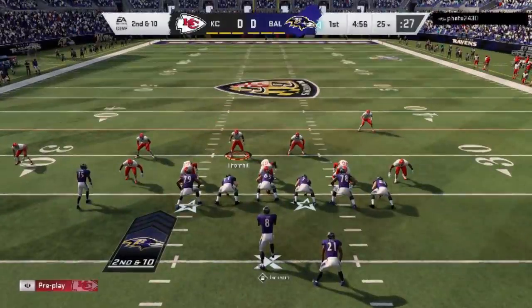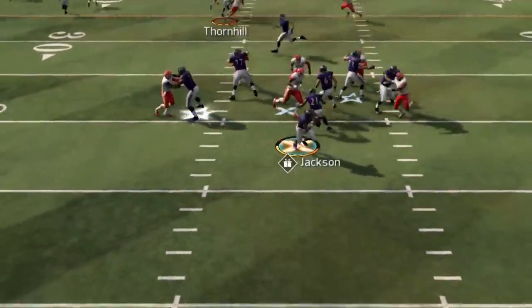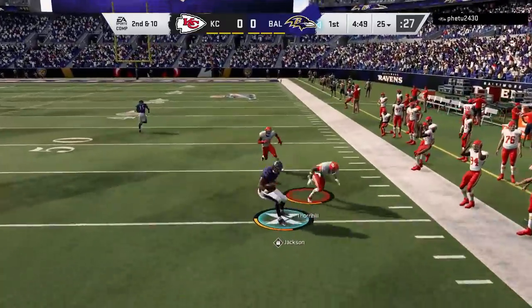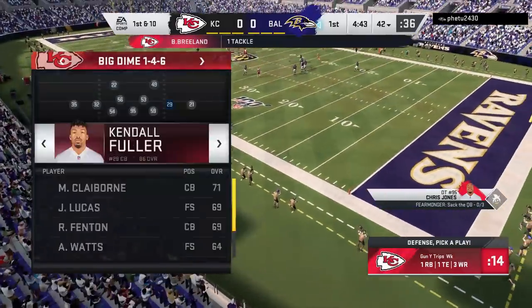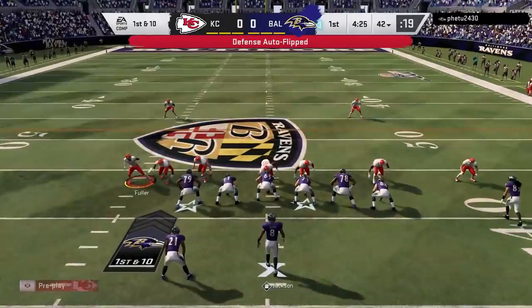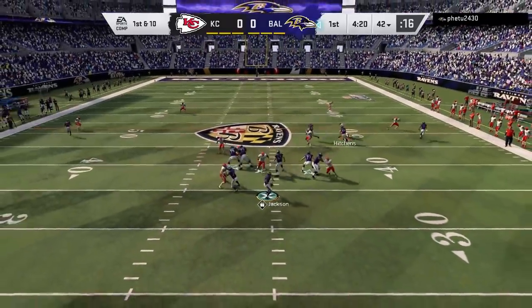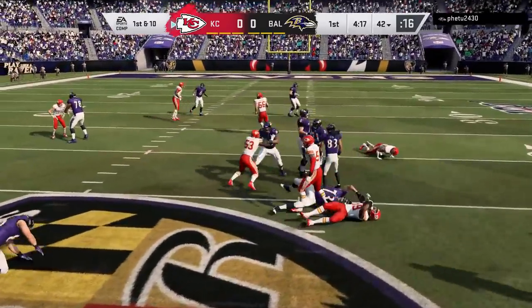On the very next play, I'm pretty sure he thinks I'm in an all-out man blitz, which I am — and that's perfectly fine because I'm trying to set him up for a trap anyway. Based off the formation, I know it's going to be a crosser; that's how people typically try to beat man coverage. It would have worked if it wasn't for Lamar Jackson basically bailing him out. On the very next play I set one more trap — he's probably expecting another man blitz — so I switch it up with a cover 2 and we get an interception. That's how you set traps on defense.